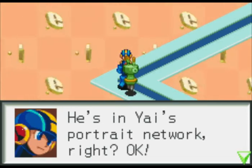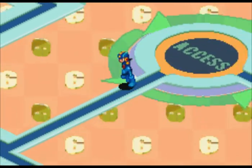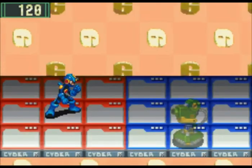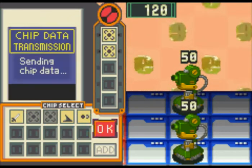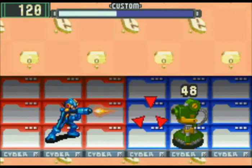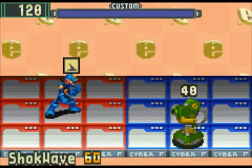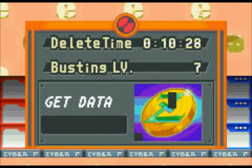He's in Nyai's Portrait Network, right? Okay. Up here, I don't have the address for it. To get the address, you actually have to — those things up here just take you to personal computers, which you can jack into normally through the real world. Turrets only activate their target lock-on if you get in front of them.